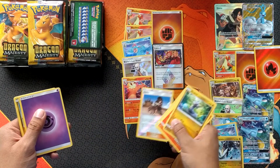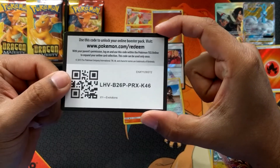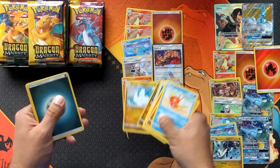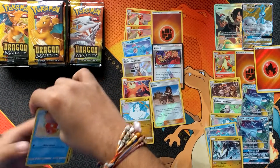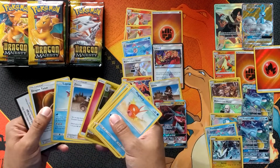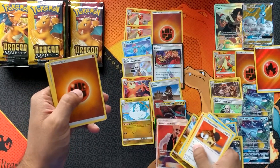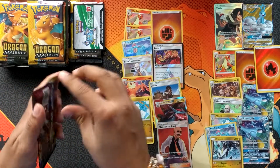Hey, Charizard! And a reverse Zinnia — I'll keep that there, why not. Got an Evolutions code. Altaria, Altaria... oh, Salamence GX! Salamence GX! Blaine's Last Stand — Fuller, we're doing good, we're doing good.